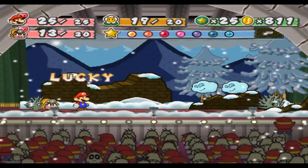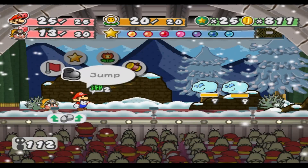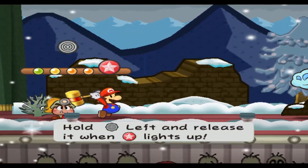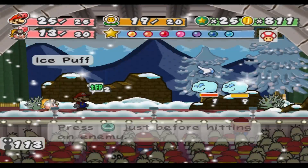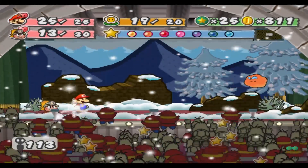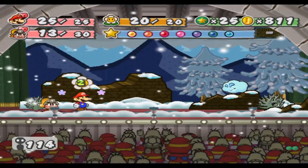Should've just hammered. Come on, come down — making me waste FP again. Although I guess I just got it all back. Yay for Lucky Start. Very useful badge. Combining Lucky Start with something like Flower Finder is also super helpful.